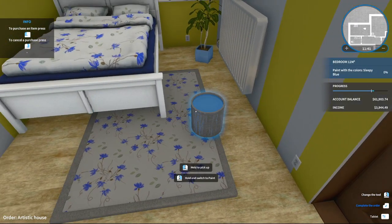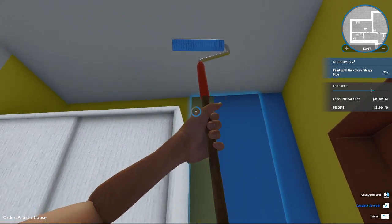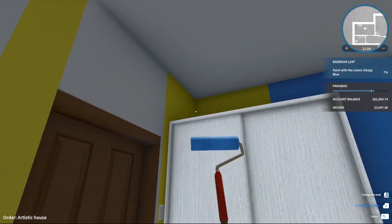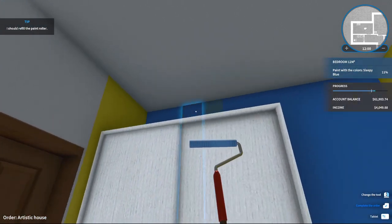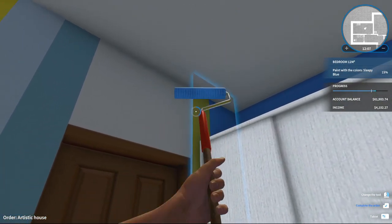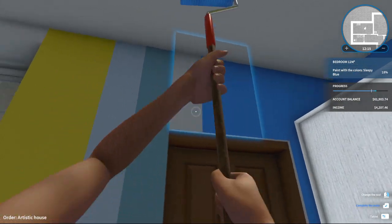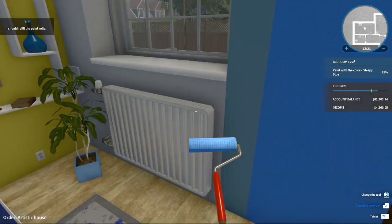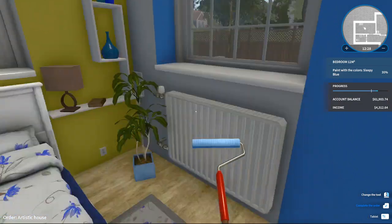Let's shut the door so we can get behind everything. That is not a sleepy blue at all. Blue is actually not a good color for a bedroom because it's supposed to make you feel depressed to look at the color blue all day — how much I believe that I don't know, but just saying. Yellow is a good color — it's supposed to be bright and cheerful. It's a happy color. It's not a pretty color but it's a happy color. I should refill the paint roller — well, thank you Captain Obvious. I got this now, game. Kinda.